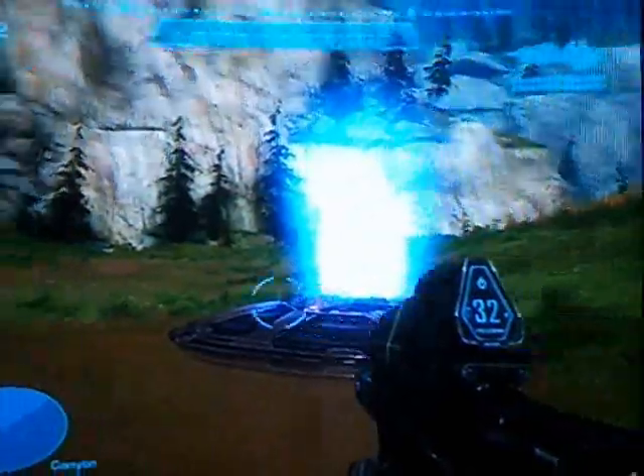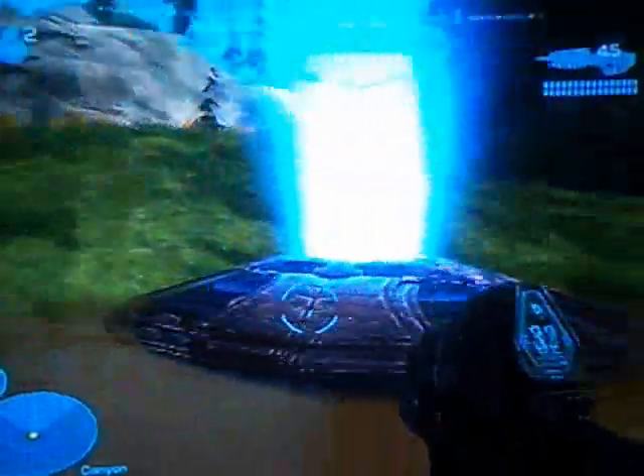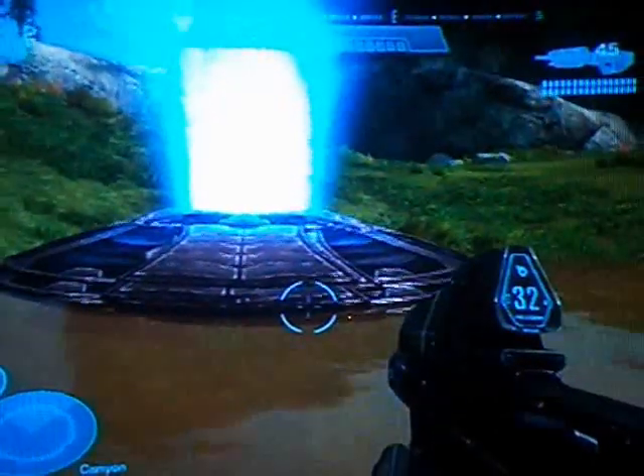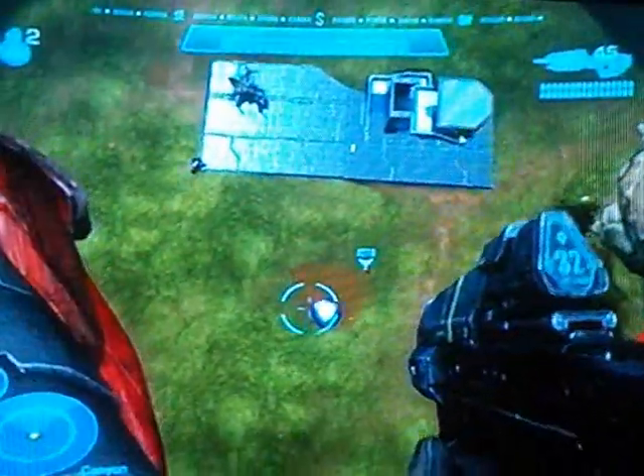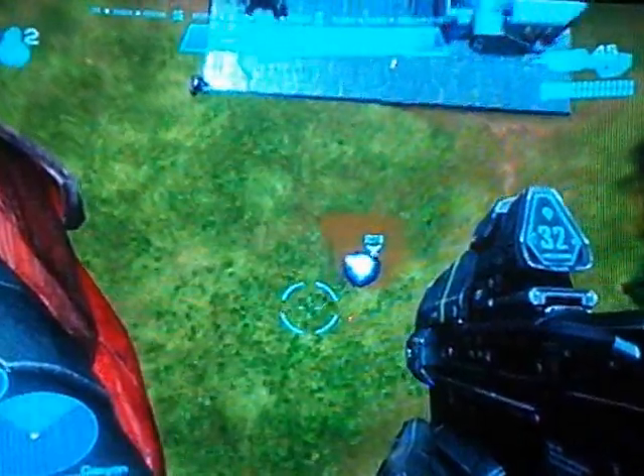This is a really easy glitch — it's not really like a glitch. Just get a bunch of vehicle cannons and stack them, and it launches you to the height limit. Weeee! It's like a super cannon. Let's move on to the next glitch.